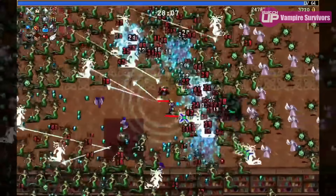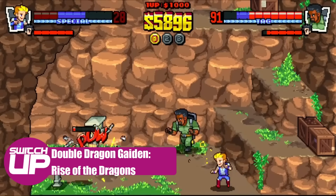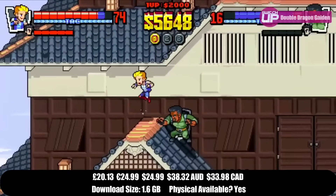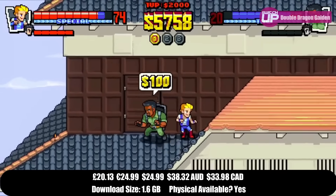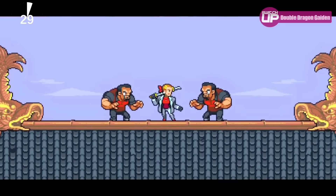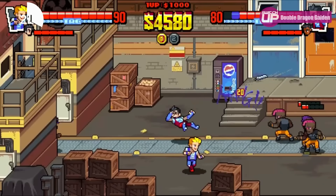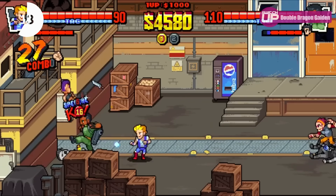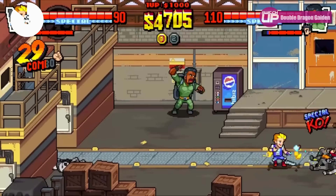We're going to throw a beat-em-up in here now. There are so many to choose from, but we've gone for maybe a slightly obscure choice in Double Dragon Gaiden. The reason we've picked this is because it's slightly different — it's got roguelike tendencies in that you upgrade your characters as you go along, with four characters to choose from. We initially had Castle Crashers in it, which is a great one, but it's quite standard. The roguelike elements add a nice feeling where you get a power-up and then partly get something different, which gives it an edge. If you're looking for other options, we've just made a best beat-em-ups list for the Switch — there'll be a card in the top right corner.